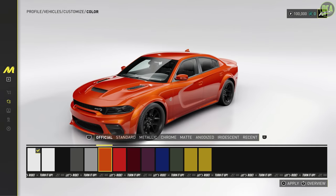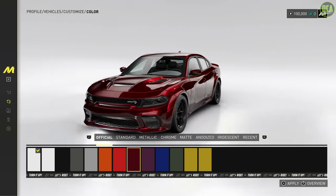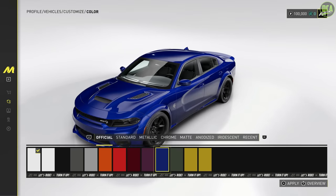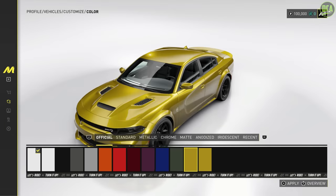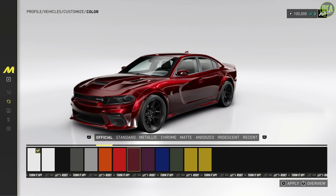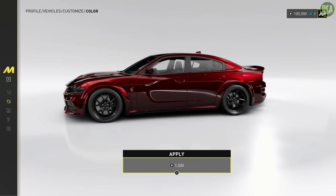One color here looks like Mango, I think. Tor Red, Octane Red — probably my favorite color for the Charger other than black. Oh, Hell Raisin, that's a great color too. The blue, F.A. Green, we got Gold Rush — oof, that looks sick. I'm leaning towards the Octane Red, that's a beautiful color. Yeah, let's go with the Octane Red.